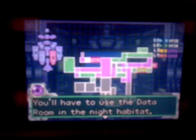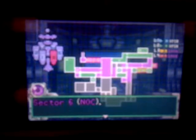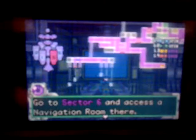'You still have to use the data room in the night habitat. Sector 6, Noct — or Nocturnal. Go to Sector 6 and access the navigation room there.'